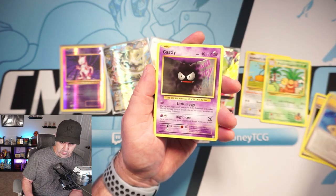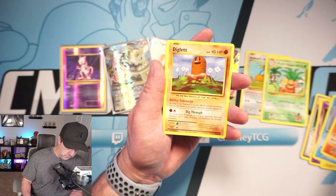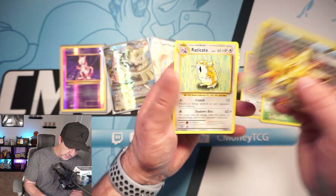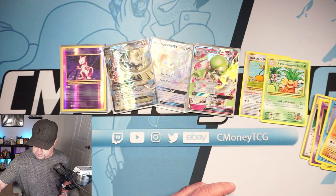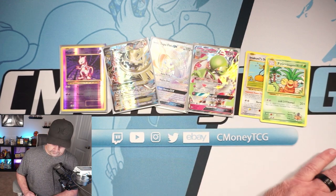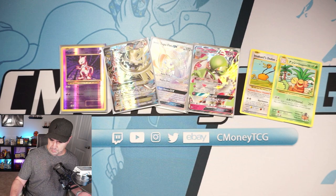Green code card doesn't matter with Evolutions — you can still get that reverse rare Charizard, which is incredible. Another Secret Rare out of Evolutions — very cool. Magnemite, Seal, Charmander, Diglett, Starmie Break, and Eradicate. So another break card — nothing crazy there. And that was it for that particular tin.